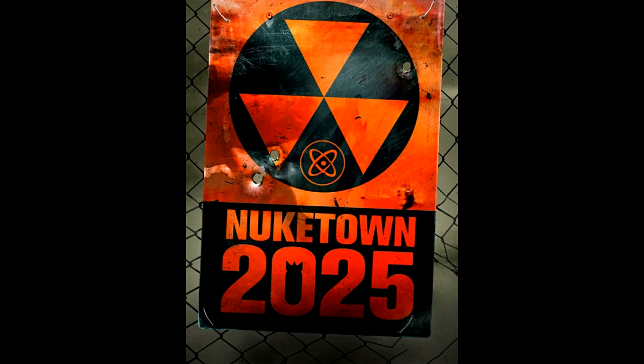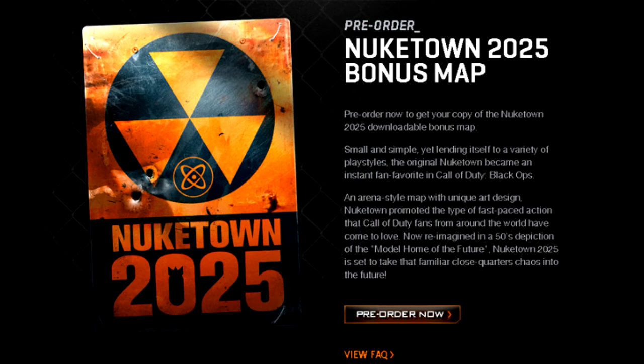So to recap: you're going to be able to get Nuketown 2025 for free, Nuketown Zombies for 400 Microsoft points on Wednesday. You're going to be able to get camo packs and calling cards, hopefully from Wednesday, and they're going to be costing 160 Microsoft points each. And the Flags of the World calling card packs as well.